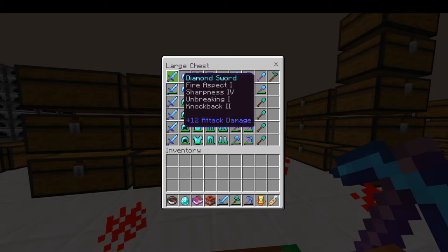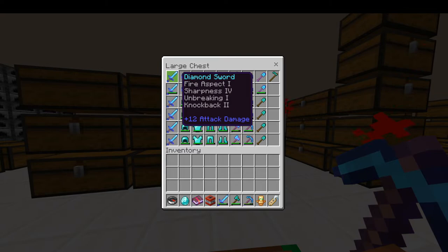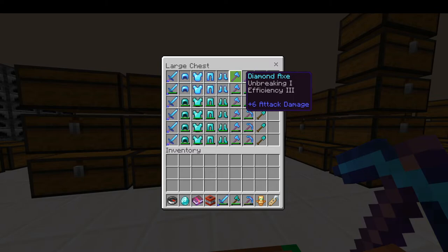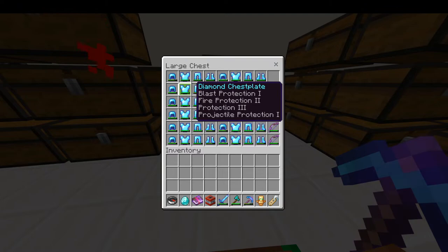This is my first god set. We got the unused unduped legit knockback 2 fire aspect sword, which is insane — only two of them are known to exist, me and VTex have them. Then there's the fire protection 2 unused armor, fire protection 1 unused, fire protection 1 unused, and just the classic enchant. You got all these unused shovels and stuff, and these are fire swords and Sharp 4s.